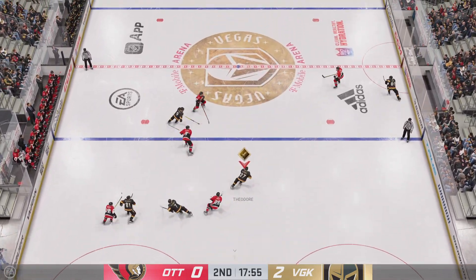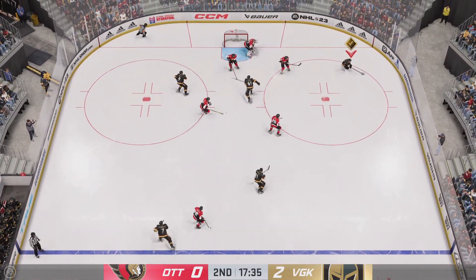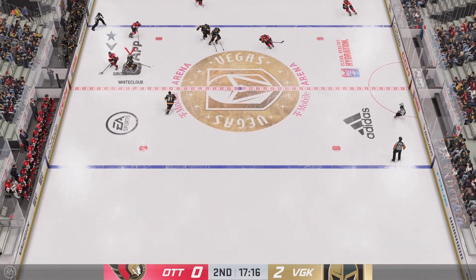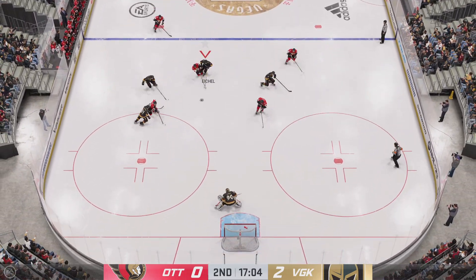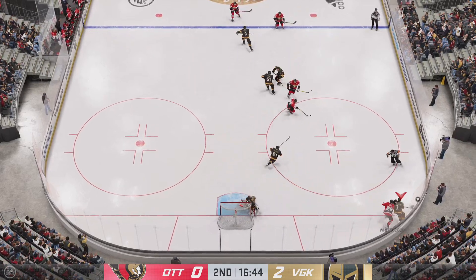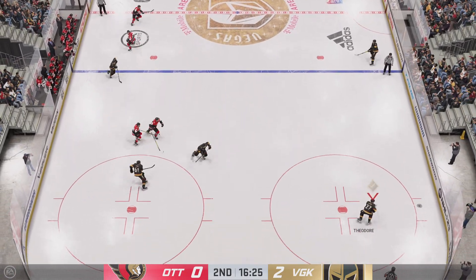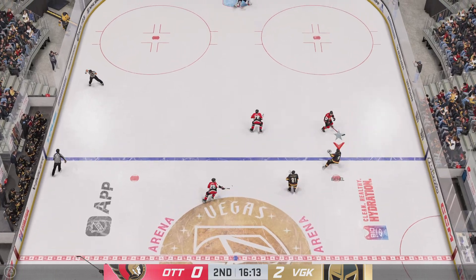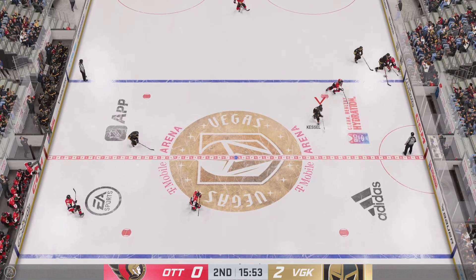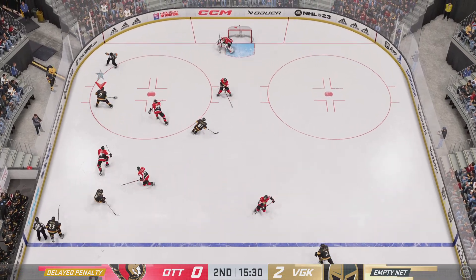Vegas has it in the defensive end. Theodore's crossed the line and is on the attack now. He laid a solid hit on him there — he was waiting for him and laid the shoulder right into him. That might loosen a few of the choppers on that play. Big save by the goaltender smothering that in close. And that pass doesn't go. Here's the pass to Eichel. Ottawa's got a hold of it along the wall. The Golden Knights gonna work on offense. A nasty whack and the officials all over that one.